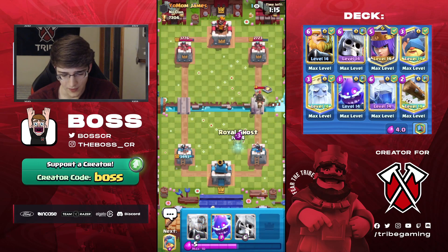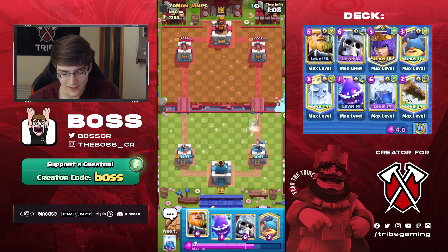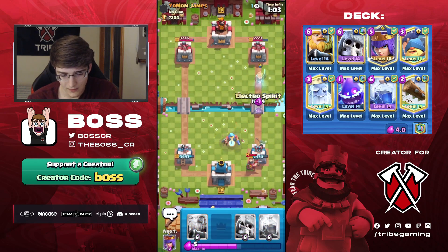His main mistake was cycling that Inferno — I don't think that was a good play at all. In single elixir it's very easy for a beatdown player to out-cycle an Inferno if they use it on defense on something that isn't the win condition. He used it on a Giant Skeleton, and that allowed me to capitalize and get a ton of damage with my RG. Really happy about that. We're going to go for a Ghost here — okay, I just screwed up really badly, we completely lost our lead. I don't know why I did that.